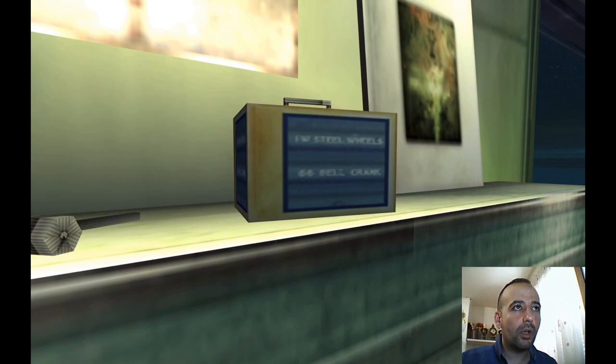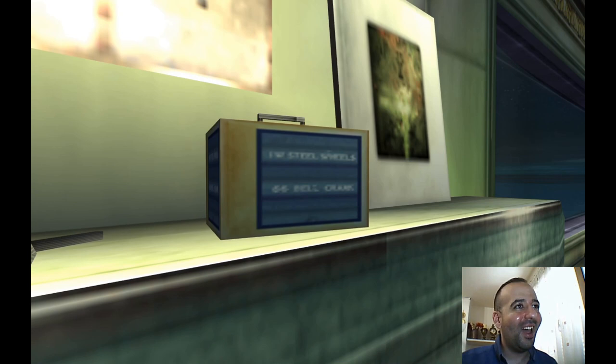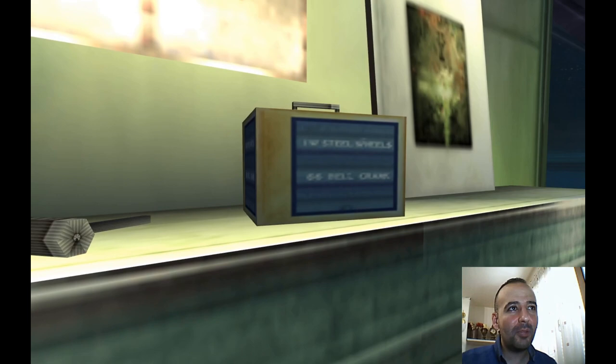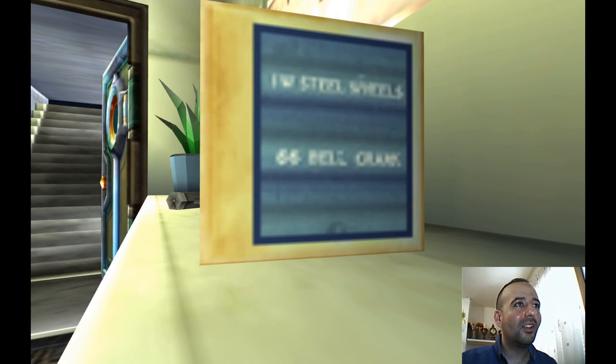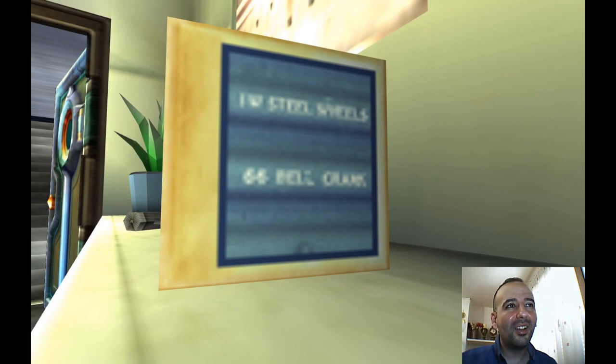The box reads something — I'm trying to understand. It says something like 'Steel Wheels.' The second line says 55 or 66 maybe, so it's like a number. Then there are letters: 66 E, L, E, O, L, U, O, K. I'm not sure, but it's really interesting.